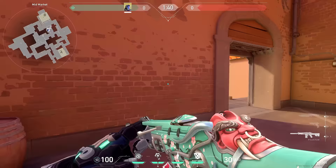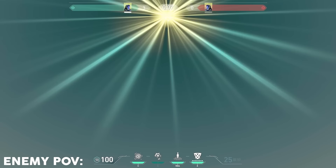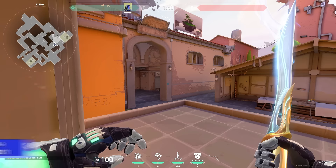Another way you could do it is stand anywhere on the market and just chuck a flash off of this wall here. It blinds anyone at switch — so if Jett's closing the door it'll blind them, anyone coming out, and anyone in lane looking market.